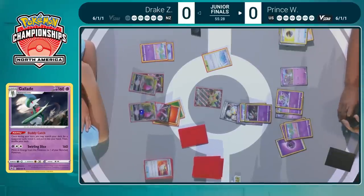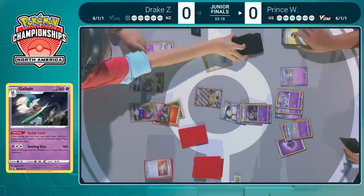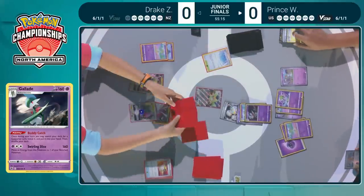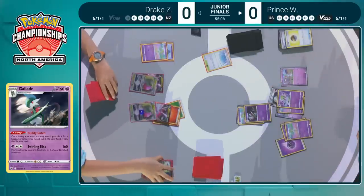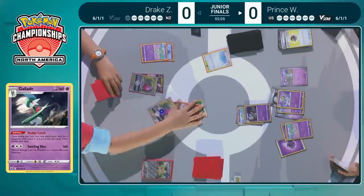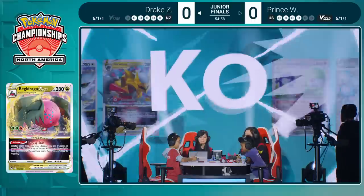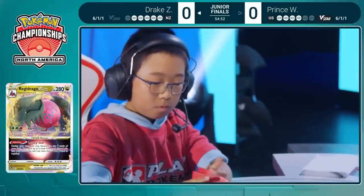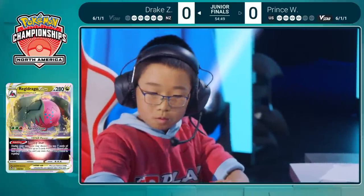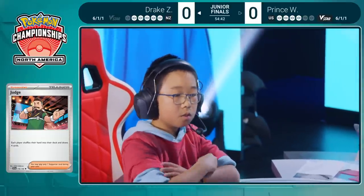That would then be leading in the prize cards, which is a big factor for Reversal Energy — you have to be behind in prize cards for it to work. The Ralts comes out onto the bench from Level Ball. If Prince had set up for a two-hit knockout on the Regidrago, Drake's really all that's set up at this point. You assume Drake takes a knockout on the active Gallade, then takes a knockout on the Gardevoir next turn — Drake's down to three prizes, and Prince would have only taken two, meaning Reversal Energy would still be active.